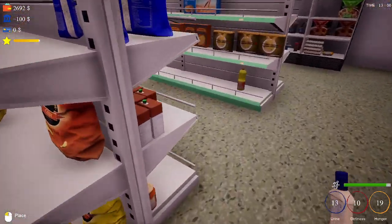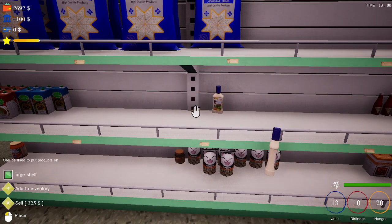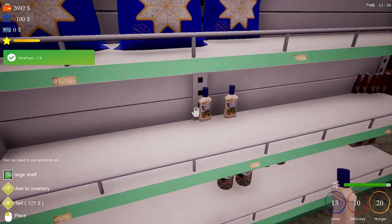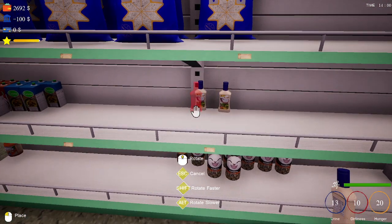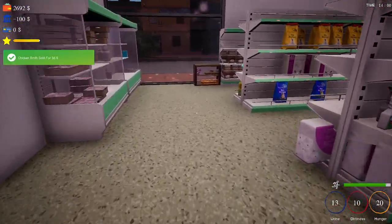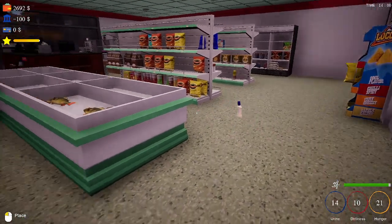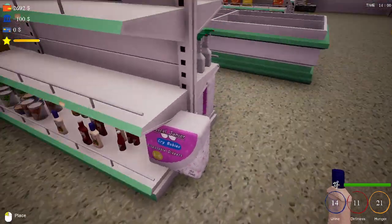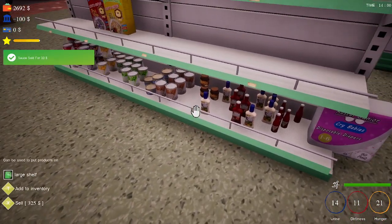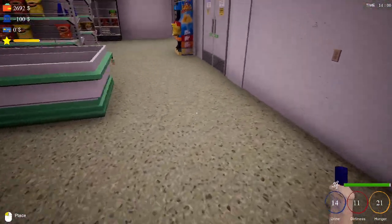Now we're trying to get our store all set up. We finally got almost all the shelves put in place, which is nice. We'll let them save us up a little money and think about what we want to do in the meantime. Let's try to see if we can get it closer and then just go pick it all up.